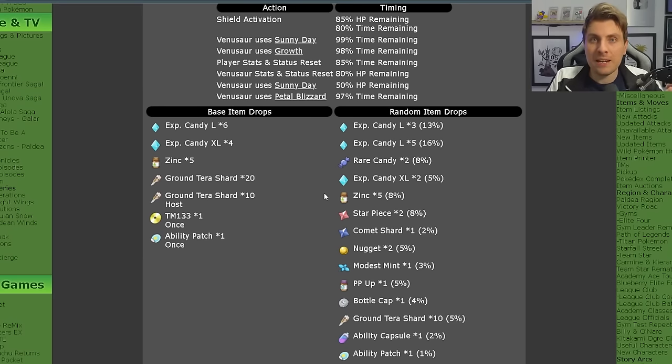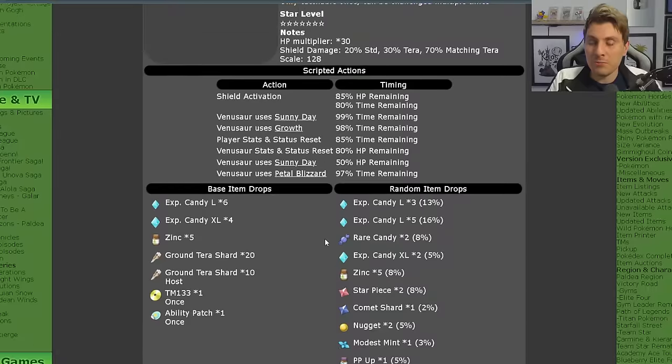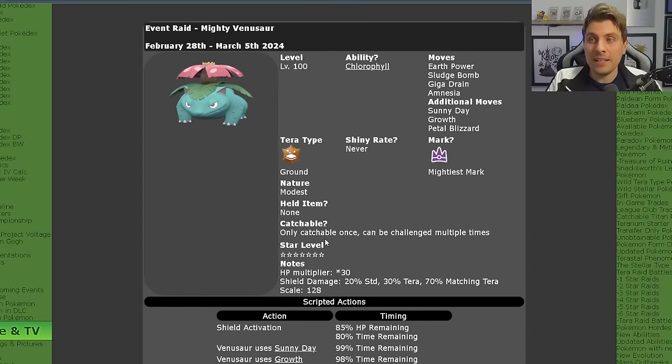On top of that there is the caveat of having Herba Mystica drops with this raid. So repeating this raid the second time or any time after the first, you're going to have a 3% chance every time you defeat this Venusaur of one of the five Herba Mystica dropping. So a really good raid to take advantage of — we can finally get Herba Mystica with a 7-star Tera raid, running from the 28th of February until the 5th of March.